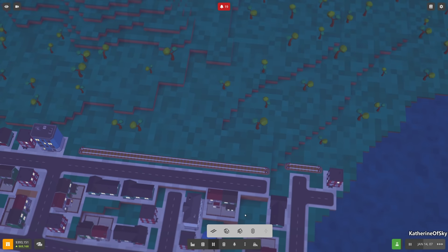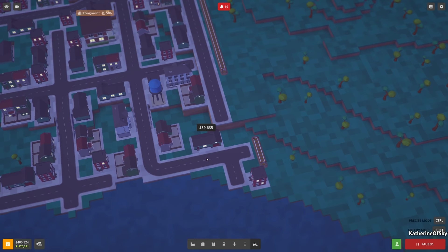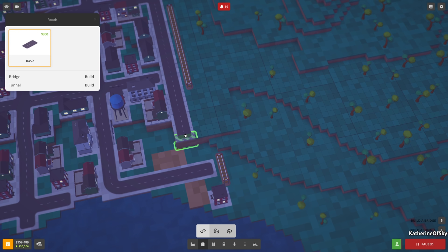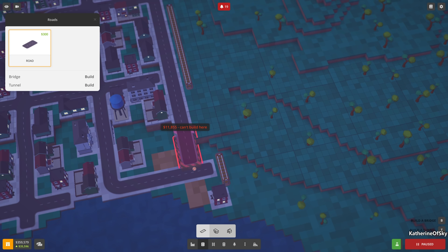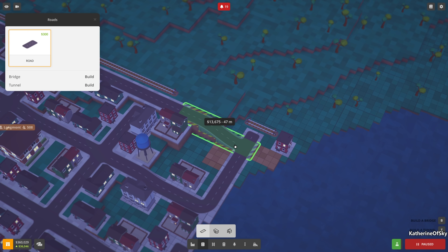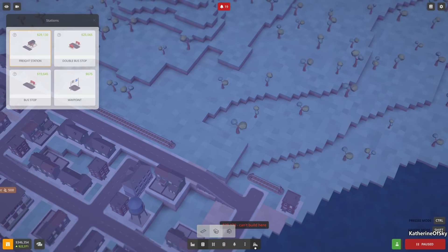Let's set up one of these stations. We need to remove this building and get the road to go down. It's too high - let's see if we can remove a little bit more. Go down there - perfect. That's what we want, so we can build our very first station here.